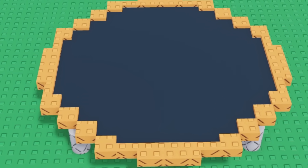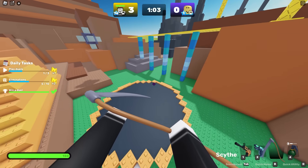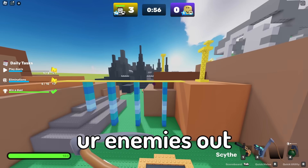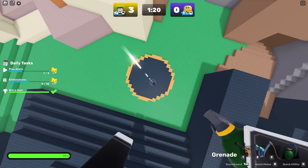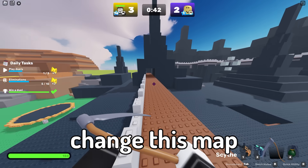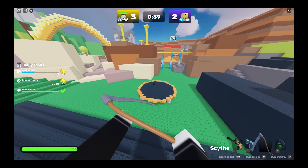We can finally go into the medium section, where things actually start getting cooler. Like how if you're on a trampoline and crouch, it will stop your momentum fully — maybe trick your enemies out. Or if you cook your grenade, go on the trampoline, and then use the scythe, you can almost triple your height. Also, why did they change this map? I liked it so much better before.